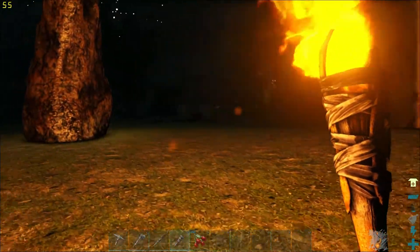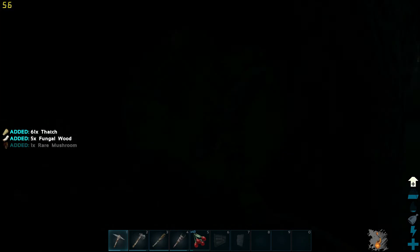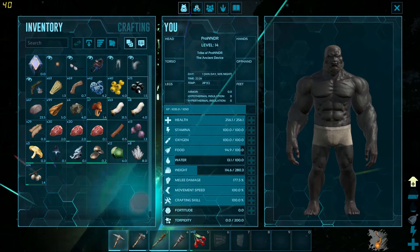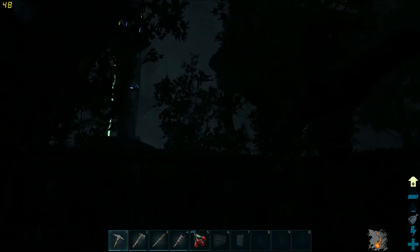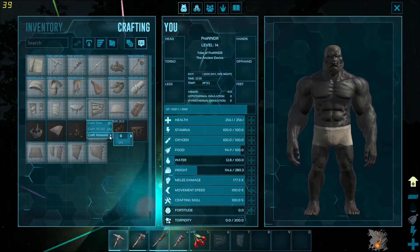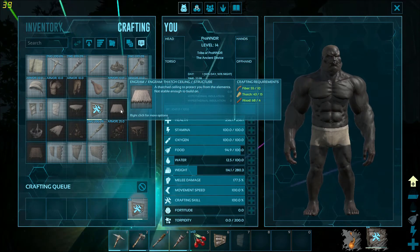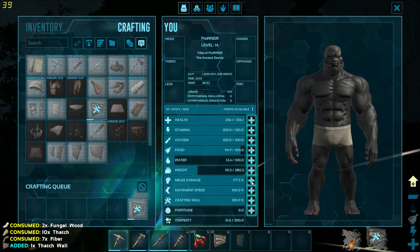I spotted a raptor over here. For a second I thought that triceratops was some crazy dinosaur coming right for me — that was a realization moment; I was like, oh no please don't come over here. Let's close this behind me so I don't get attacked in my own house. I need one, two, three, four, five walls — let's go with five. I can't craft a ceiling — am I going to be out of thatch and fiber?